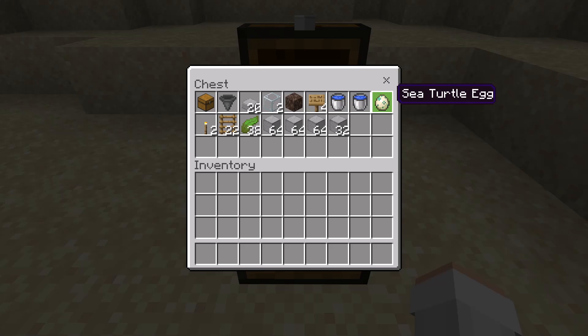You can get sea turtle eggs by breeding sea turtles with seagrass. Once a sea turtle has laid an egg, you can mine it with a pickaxe enchanted with Silk Touch. You'll also need 2 torches, about 22 ladders, about 38 kelp, and about 3.5 stacks of solid blocks — any type works, such as smooth stone or cobblestone.